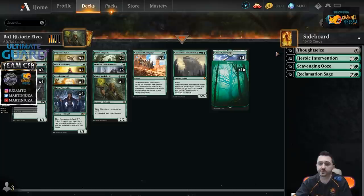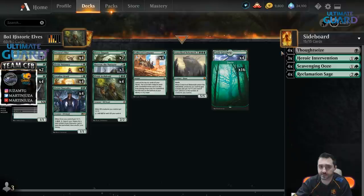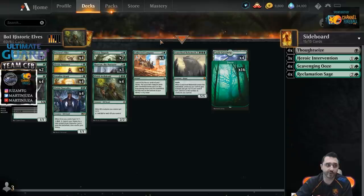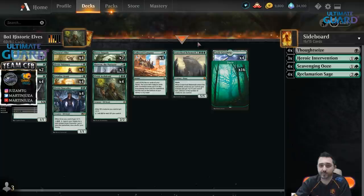Black gives you Thoughtseize, which is great against combo decks. You can splash white, which gives you Rest in Peace — really good against graveyard decks. You can also play Scavenging Ooze, which is a great card because you can hit it in Collected Company. Same thing with Reclamation Sage. If you want to build a sideboard, it's pretty easy. But you should expect a lot of sweeper cards in best of three. People are going to have Cry of Carnarium, Extinction Event — so best of one is probably better for this list.